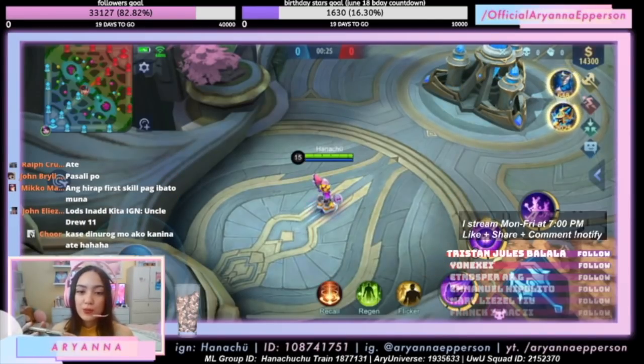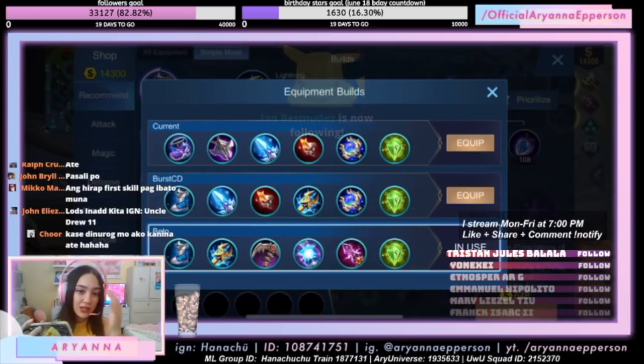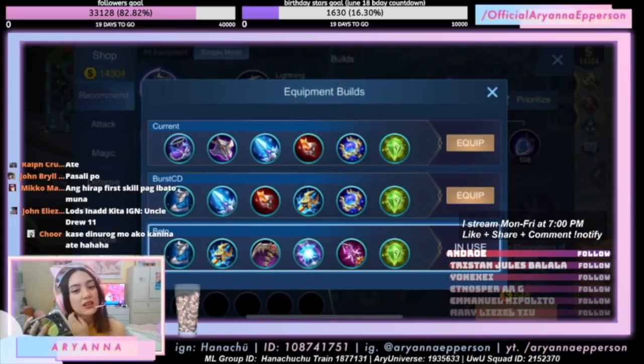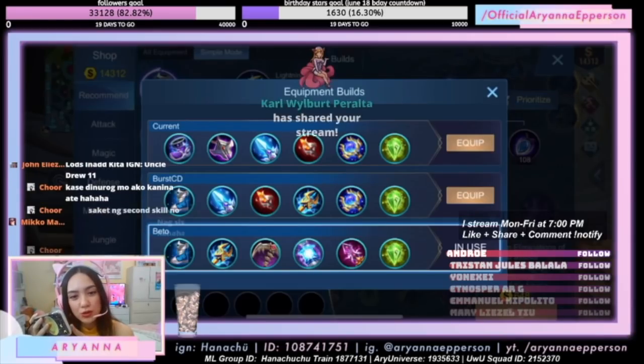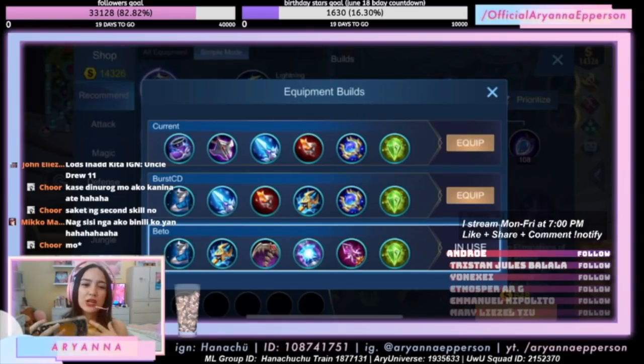It really depends. The first skill is Beto, short for Betosky. He's also an ML player and he has a lot of YouTube tutorials. I copied the build here so that you don't use the second skill, because you should save the second skill for Clash and Box.